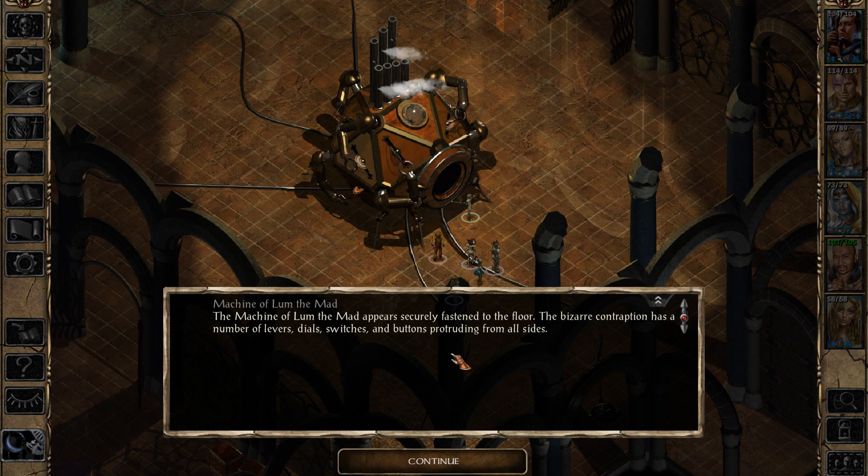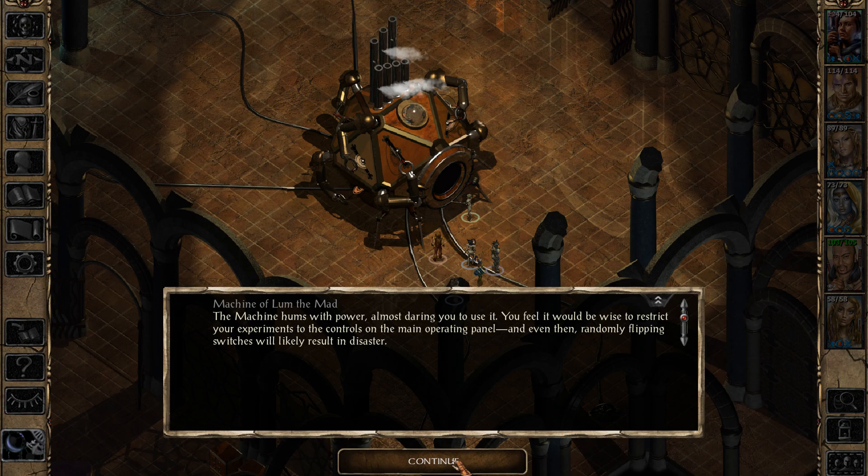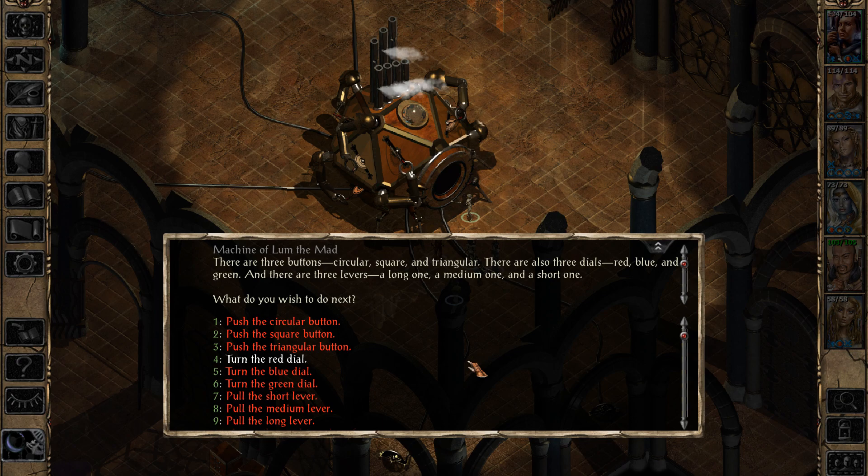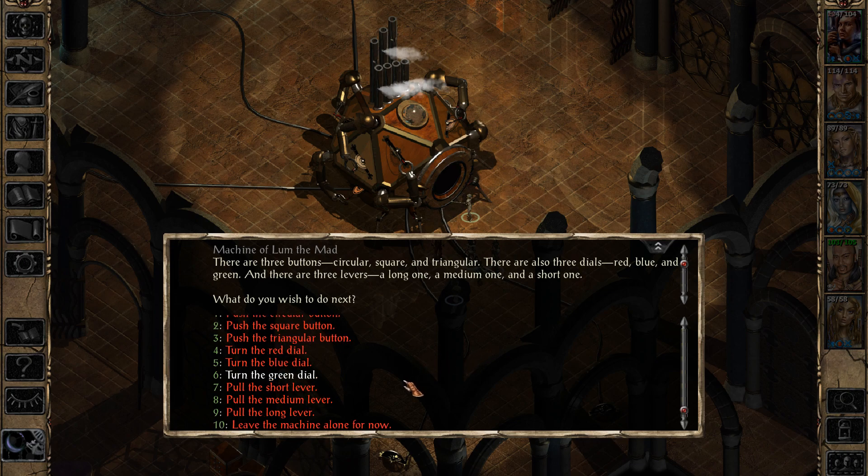The Machine of Lum the Mad appears securely fastened to the floor. The bizarre contraption has a number of levers, dials, switches, and buttons protruding from all sides. The machine hums with power, almost daring you to use it. You feel it would be wise to restrict your experiments to the controls on the main operating panel — even then, randomly flipping switches will likely result in disaster. So we have circular, square, and triangular buttons; red, blue, and green dials; and short, medium, and long levers. Hey, it's like a PlayStation controller.